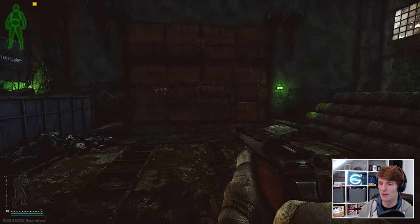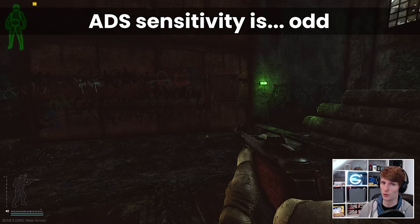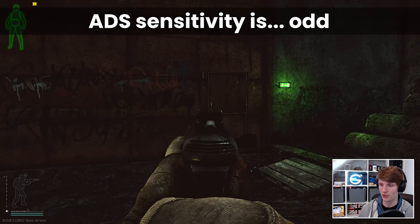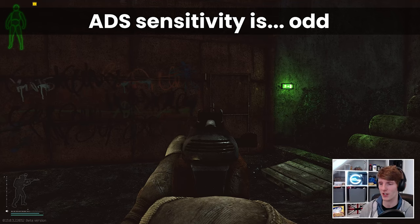Secondly, when it comes to aiming down sights, these are not always equal which is a little bit weird. Let's say we've got the PPSH here — I'm going to put my thumb at the edge of the mouse pad and do a turn until I basically reach the other edge with the PPSH.